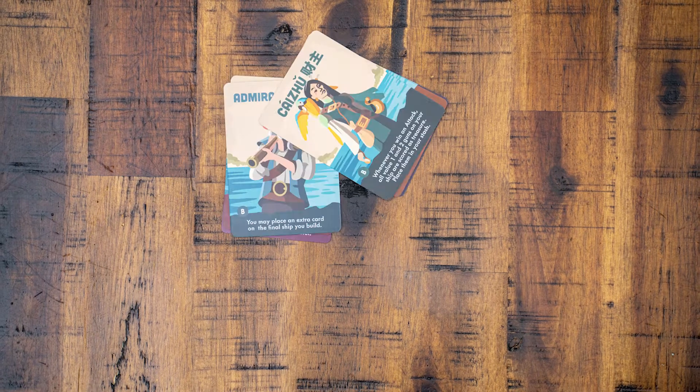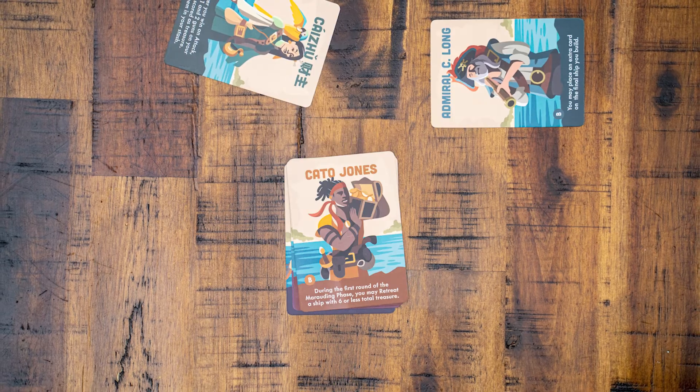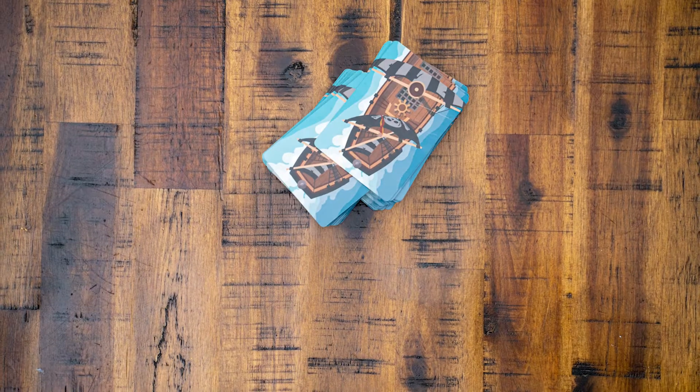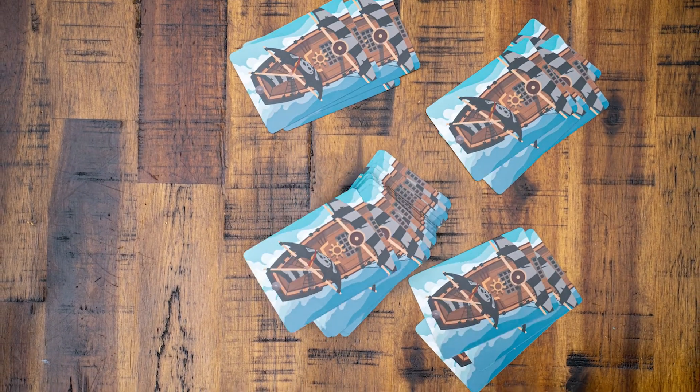Let's take a look at the setup. Shuffle and randomly deal one captain card to each player. Each player can choose side A or B. For your first game, it may be best to play without the captain cards just to keep things a little bit more simple. Shuffle and deal 6 ship cards to each player face down.